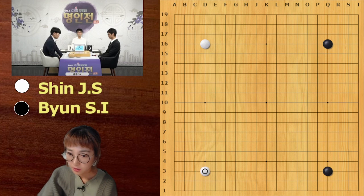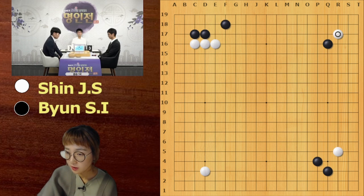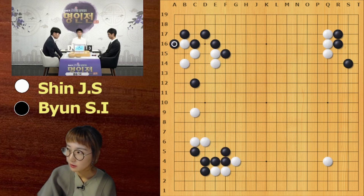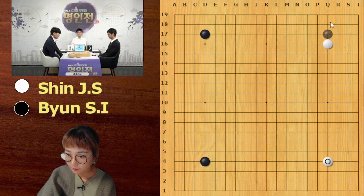Byeongsangil is black, Shinjinsu is white. They started with the same position. After this approach, Shinjinsu invaded the upper right corner, and Byeongsangil extended and pincered with two space. Now the fight has started. Have you ever seen this shape before?